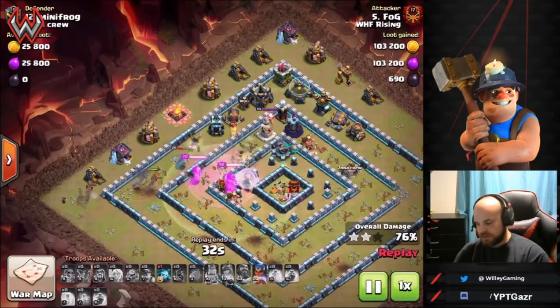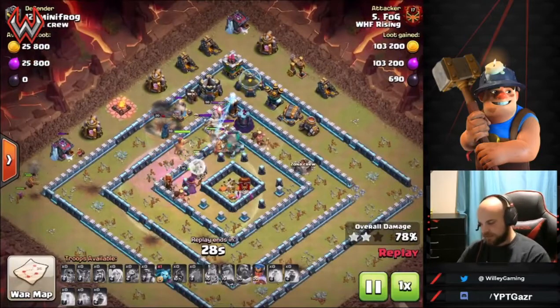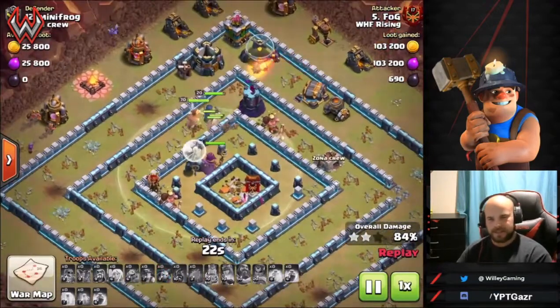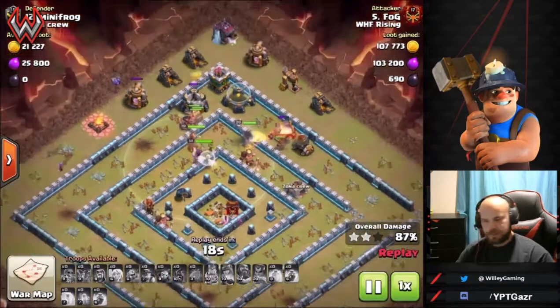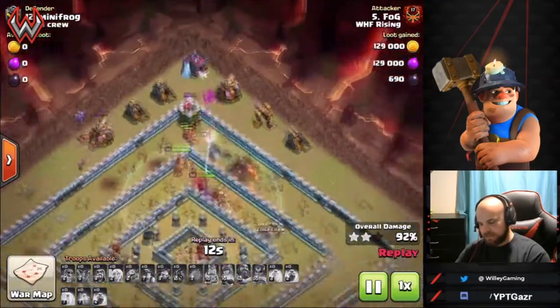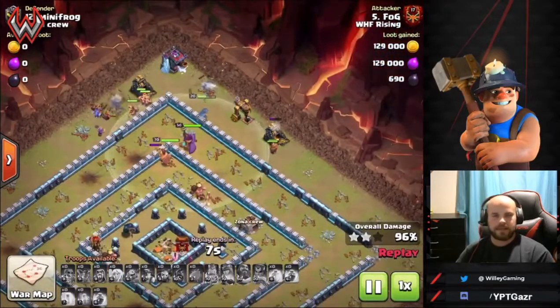In the blimp you can take just three sneaky goblins and two yetis — that's enough to take down the town hall, and the yetis survive the town hall blast and can work through the wall to take down a few other things. Hog riders in the blimp get smoked by the town hall right away so they don't help much. As you can see, everything's working together here and hybrid makes very easy work of ring bases.